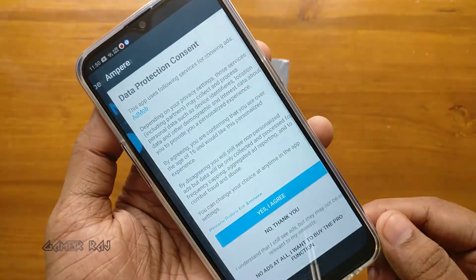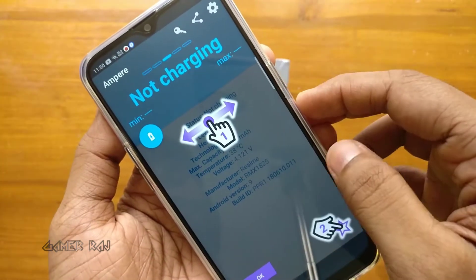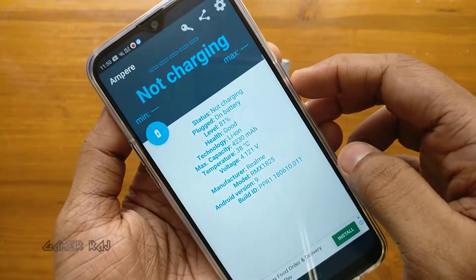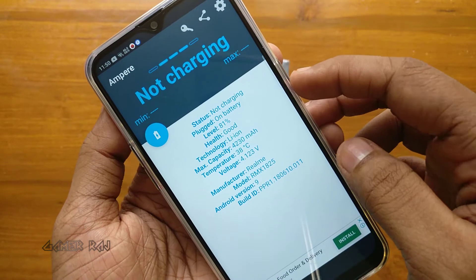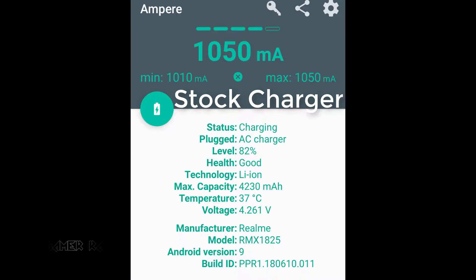Let's check the detailed battery specs in the Ampere app. A pretty decent voltage output that can handle OTG devices. There was also a noticeable change in the charging current when a better charger, other than the provided one, was used.